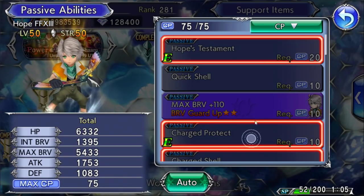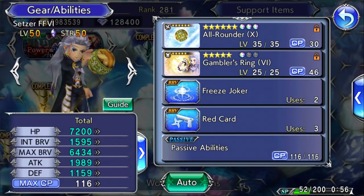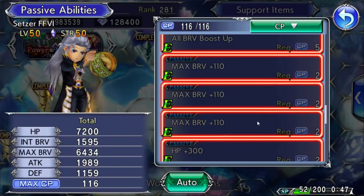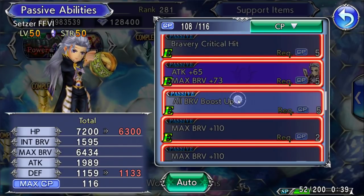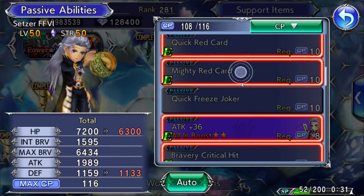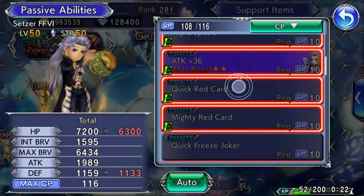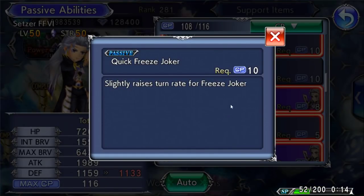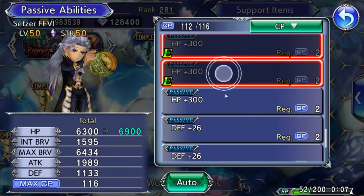Hope — we've got Hope's Testament and I think he's ready to go. Protect, Bonus, Attack — yeah, he's good. Lightning we're gonna need to change. Setzer has Low HP Attack, All In, Rapid Speed, Quick Freeze Joker. All Brave boost up. I don't think we need the Low HP Attack or Anti-Raise Attack passives. Quick Freeze Joker — would that be worth it? You only get two uses of Freeze Joker, so probably not worth it.